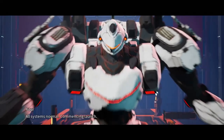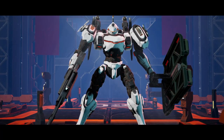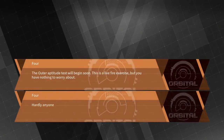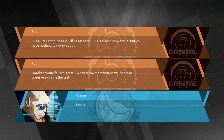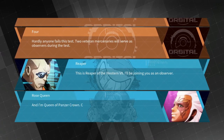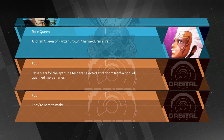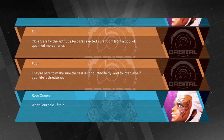Magnetic armor operating at normal levels, safety mechanism released, all systems normal — commencing launch. The outer aptitude test will begin soon. This is a live fire exercise but you have nothing to worry about — hardly anyone fails this test. Two veteran mercenaries will serve as observers: Reaper of Western Seven and Queen of Panzer Crown.